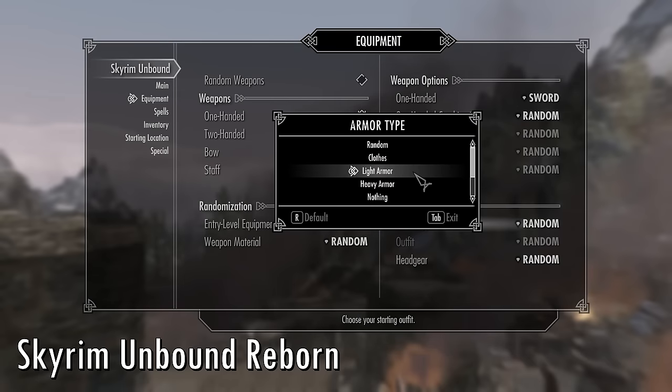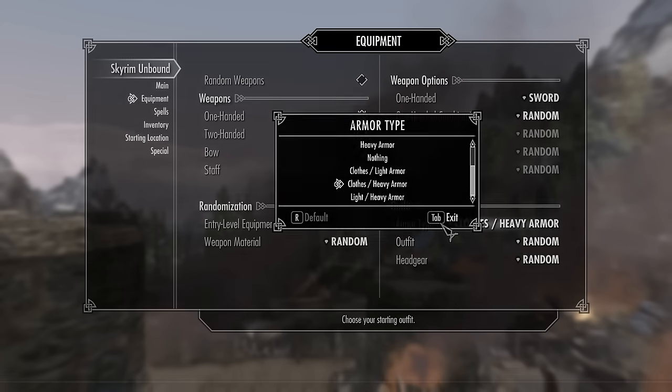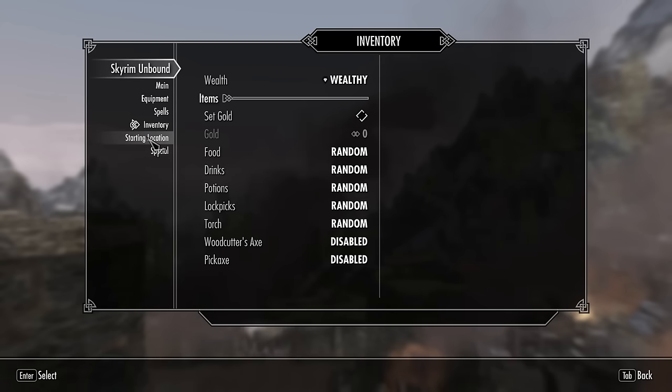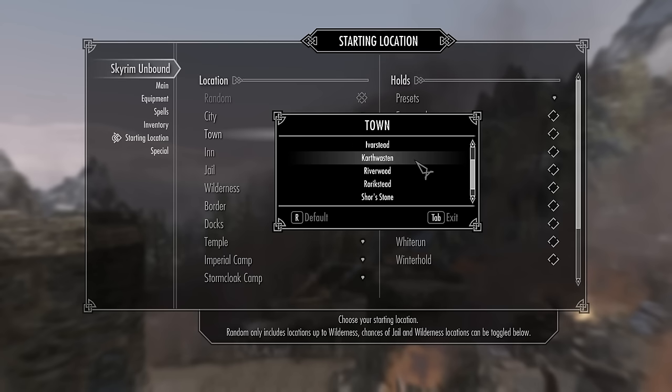Skyrim Unbound Reborn is an alternate start mod that lets you skip past Skyrim's opening sequence and select different starting locations, items, and attributes for your character to fully customize the beginning of your game. Choose carefully because a completely randomized start does have a chance of making you spawn naked in the woods.